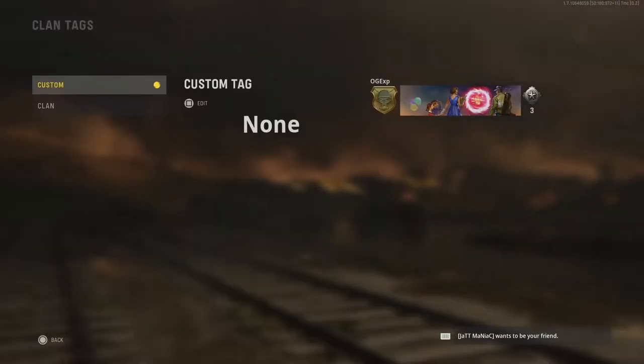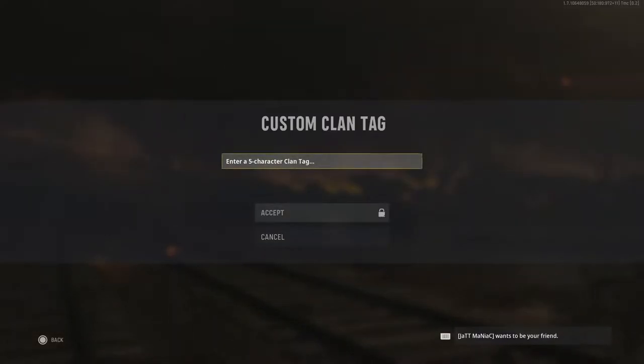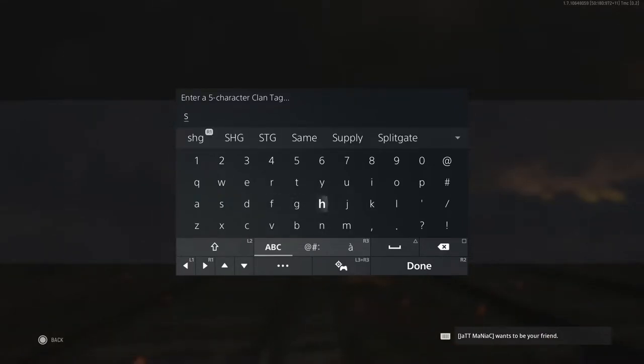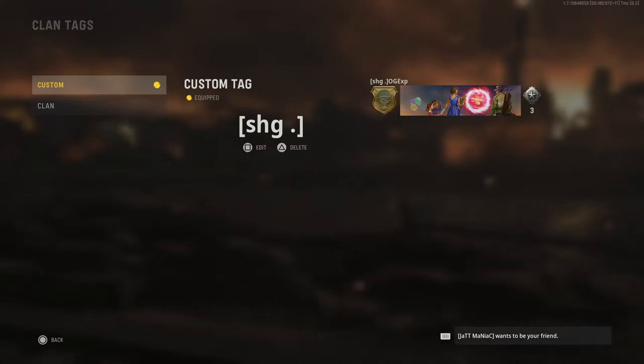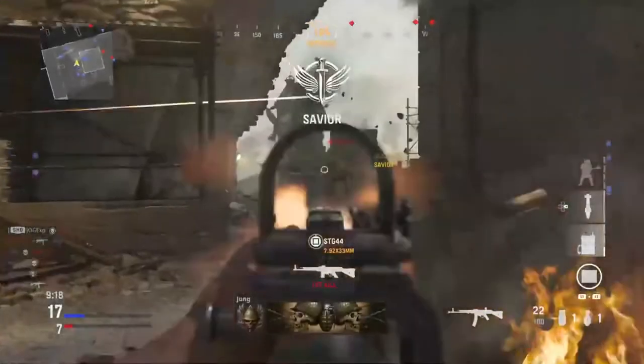And all in lowercase, all you have to do is type in S-H-G, space, and a dot — and that is it. As you saw previously it was S-H-G space and a dot in capitals, now it's S-H-G space and a dot in lowercase. So it's a really lazy patch and that is exactly how you get the developer clan tag once again.